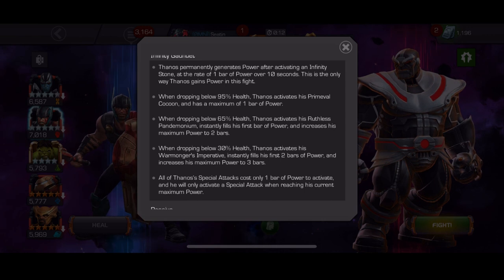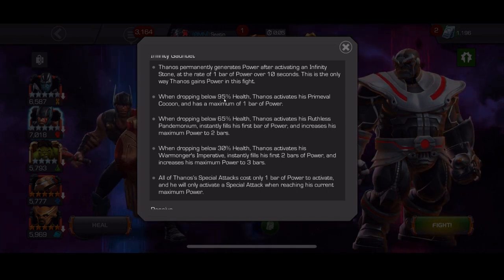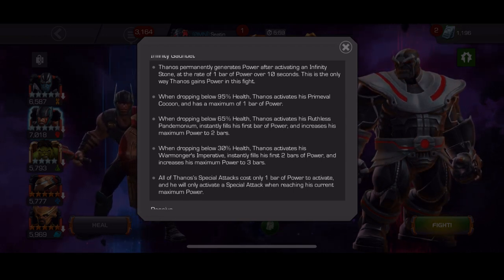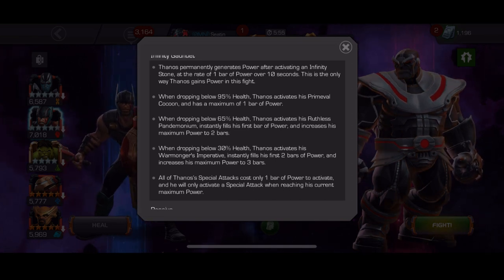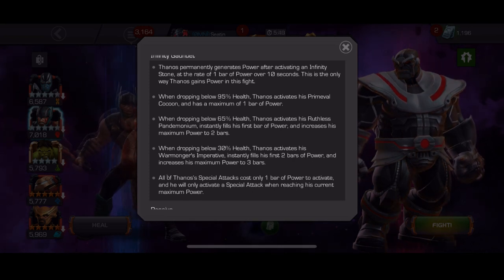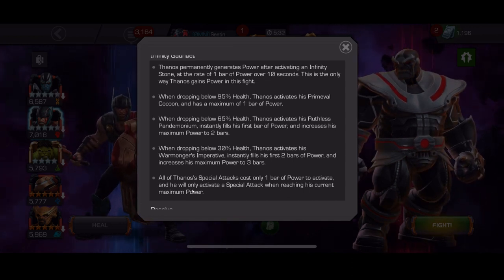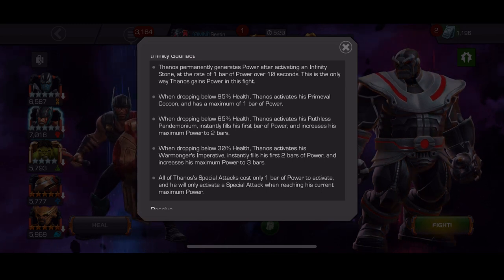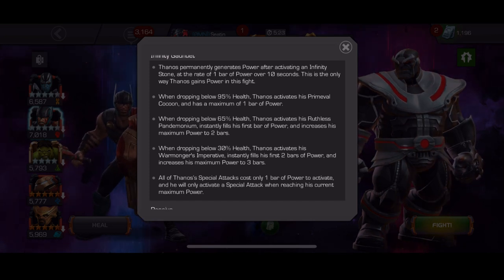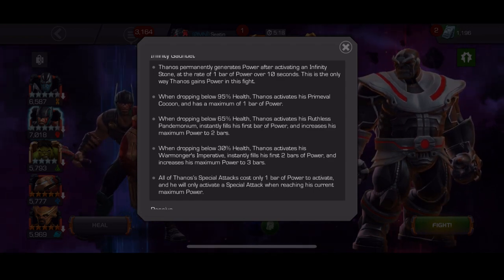The brand new Thanos boss has three very unique phases. Phase 1 begins at 95% health - for the first 5% you get free hits. Phase 1 lasts from 95% down to 65%, phase 2 lasts from 65% to 30%, and phase 3 is 30% to death. During all phases, Thanos' special attacks cost only one bar of power and he only activates a special when reaching his current maximum power. It's also important to note that you cannot power lock or power drain Thanos.